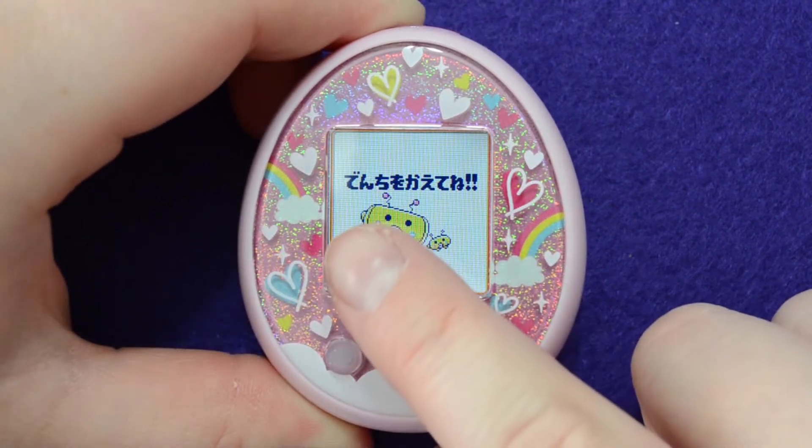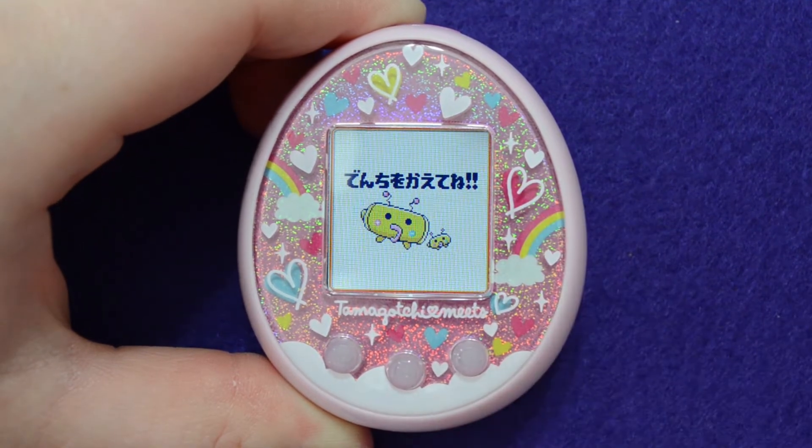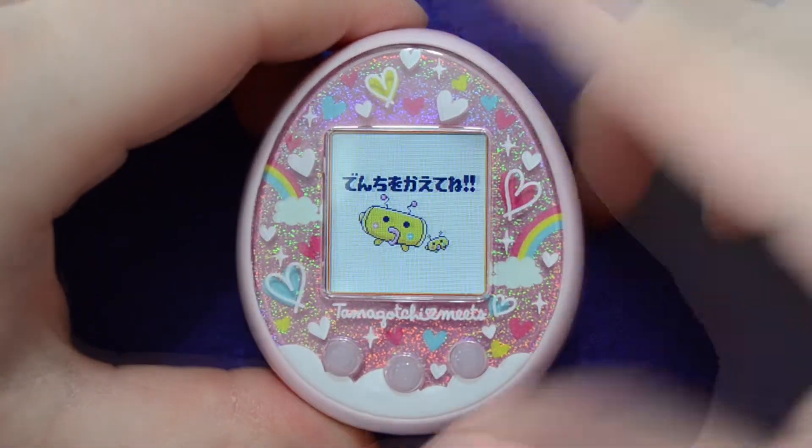So this text here is DENCHI-O KAETENE, which means 'change the batteries.' We've already discussed on my channel before how to change the batteries.